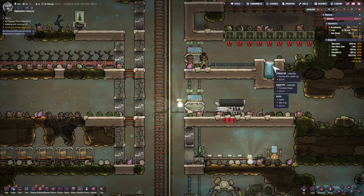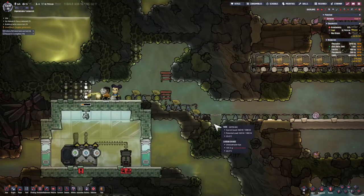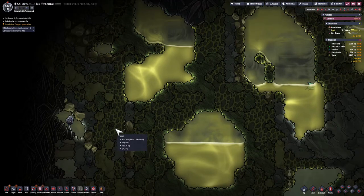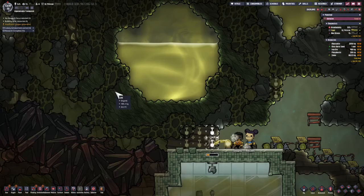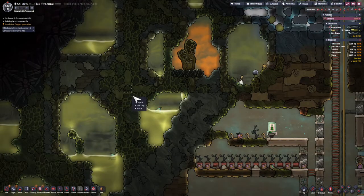We have our first pieces of slime in storage. We want to find the mushroom spores — they will be in this zone here with the slime under the buried objects. I've got a bunch over here and several over here.